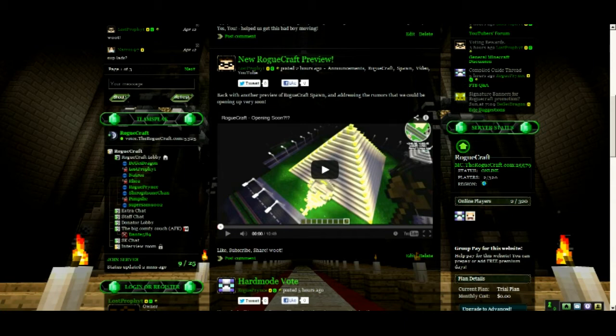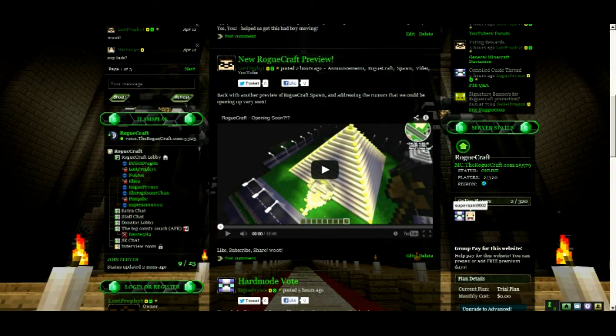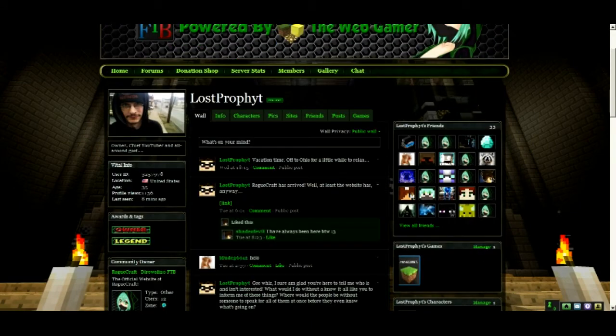Over here we got server status — we are currently up right now, and Rogue and Super Sam are online. Speaking of Super Sam, if you are accepted as a beta tester we will be hooking you up with a very special tag. We're gonna go visit my profile right now — here's my profile. See these tags over here?